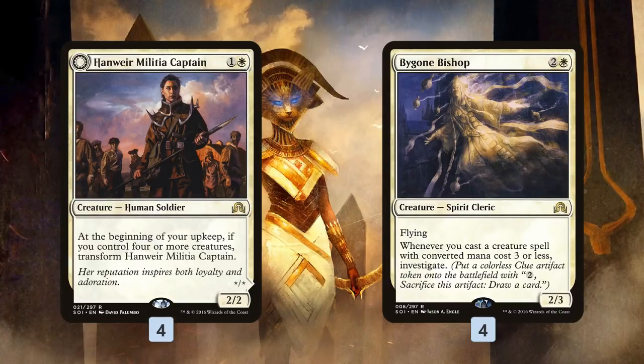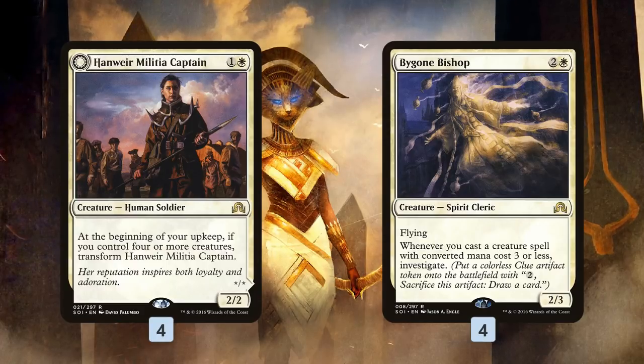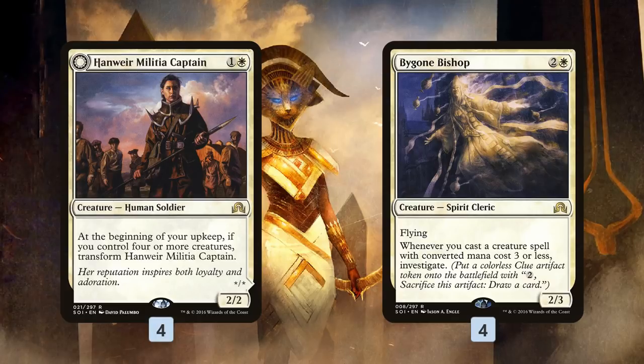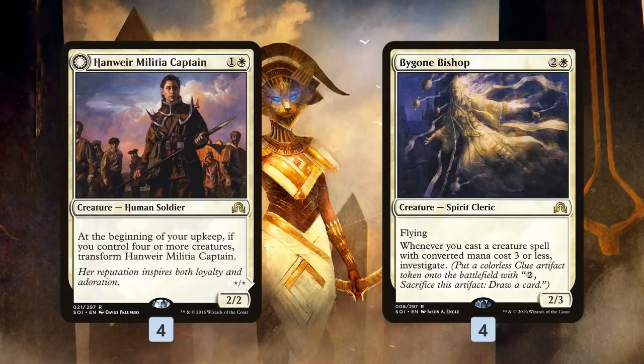Bygone Bishop takes advantage of the fact that our 28 creatures are all super cheap thanks to Oketra's Monument. So instead of spending 2 mana to cast Hanweir Militia Captain, we can cast it for 1 mana, get a clue token from our Bygone Bishop, and use our leftover mana to crack the clue to draw more creatures that will again be cheaper with Oketra's Monument — just spiraling things out of control with this steady stream of card advantage and cheap mana costs on all of our stuff.